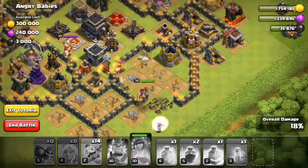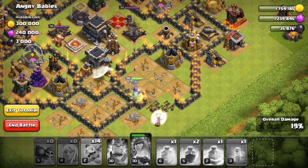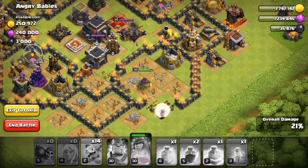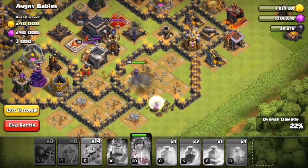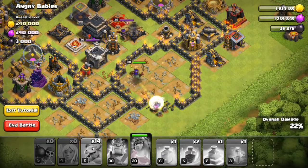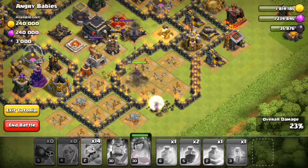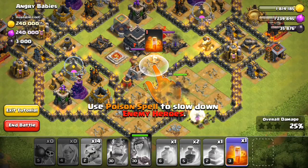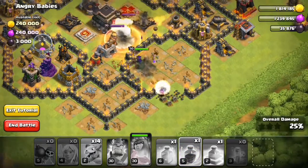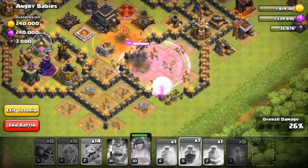Tesla tower — there goes the tesla. I think she'll attack the clan castle. Yeah she did, and then she should attack the air sweeper first. The air sweeper can't do anything now. She's destroyed the bomb tower. Using the poison spell to slow down the enemy, and one rage spell to boost the archer queen. Okay, she's done — they are dead.